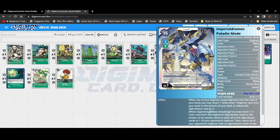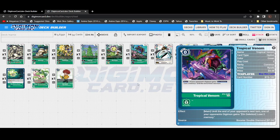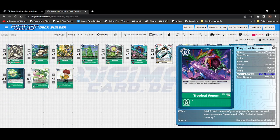Hear me out on Imperialdramon Paladin Mode — you could use its effect to take out your Rapidmon armor form and potentially board wipe your opponent. This could be useful especially in a D-Reaper matchup, because all you need to do is take out their main thing that has digivolution cards — the Reaper — and then board wipe everything else. So Imperialdramon Paladin Mode might be something to look into for that D-Reaper matchup.